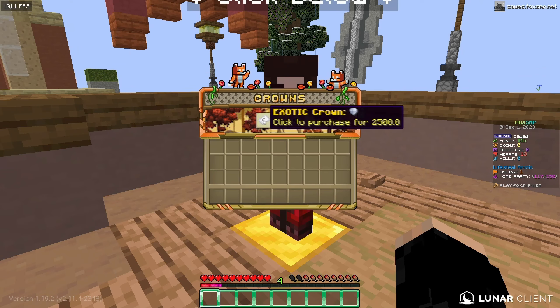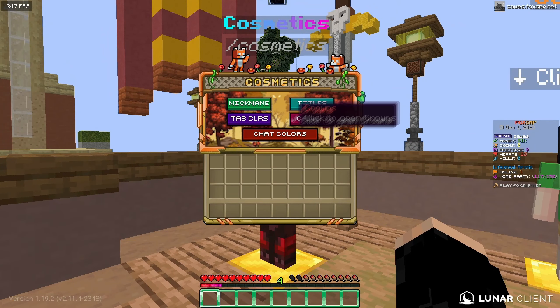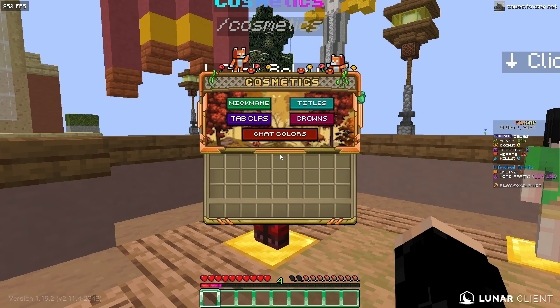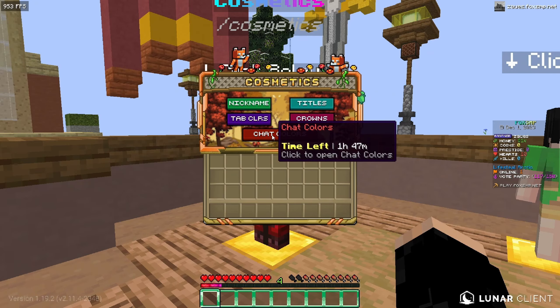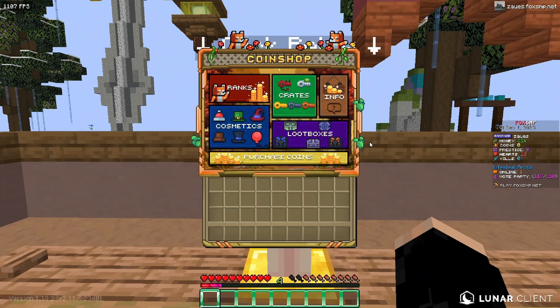They also have crowns you can get, and lastly chat colors too — it's honestly very unique that they have different colors for each category. You're able to get different colors instead of just your normal chat color. Usually on every server there's just different chat colors, but here you're literally able to change everything, which is insane.